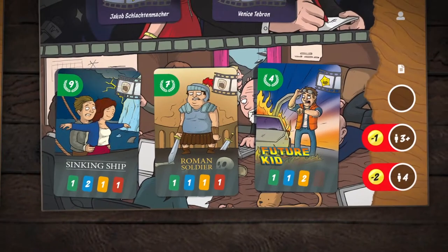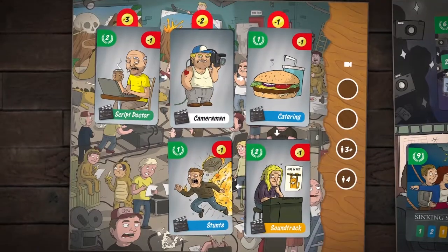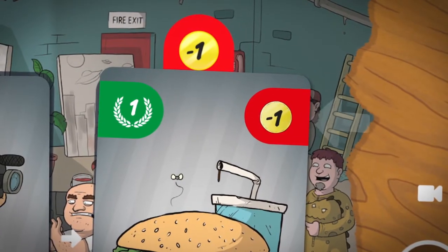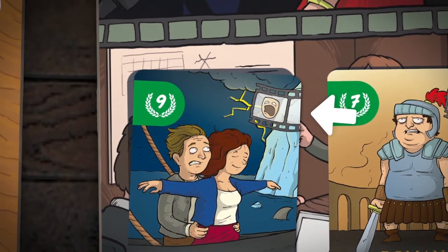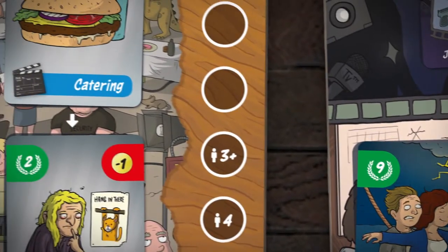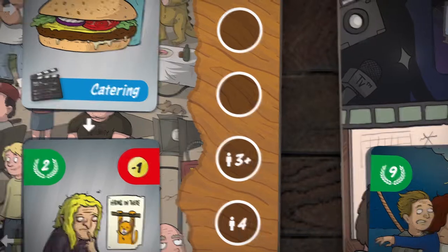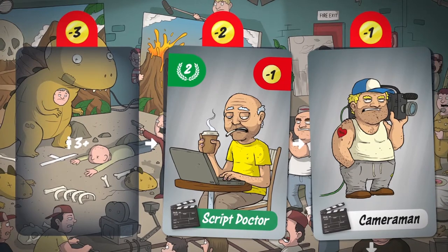The main tasks will be to acquire scripts, cast stars, and get production assets. These assets show you the cost in the top right corner and the prestige points in the top left. Scripts show the genre instead of costs. As this is a worker placement game, there is not enough space for all players to put a worker at the same type of task. Production assets are priced differently, but are getting progressively cheaper over time.